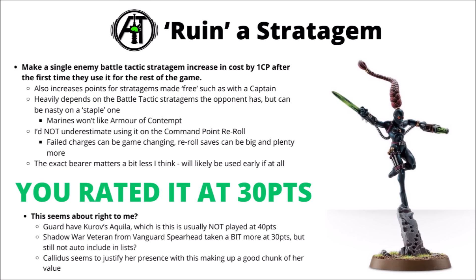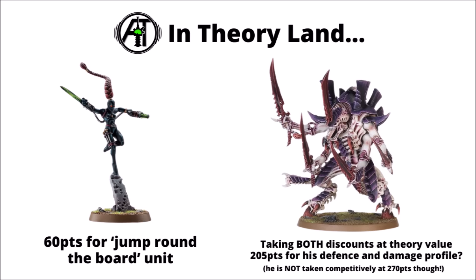Another common example in 40k armies right now is the Calidus Assassin, who often seems to justify her presence with this making up quite a good chunk of her value — never mind her Lone Operative jumping around the board and anything she does with her actual weapons. Again, going into theoretical land: with the ability to ruin stratagems, the Calidus will be 90 points normally, and if you gave this option a 30-point value in your head, then in theory she's a 60-point character after that's been used — feeling genuinely really quite a cheap investment to go bouncing around the board trying to get secondary objectives, and potentially even trying to actually assassinate an enemy character if she has a valid target.